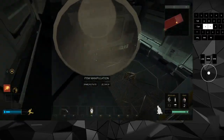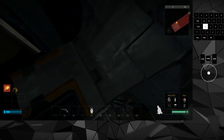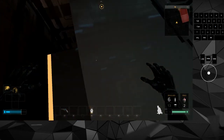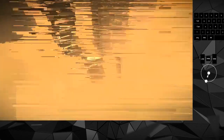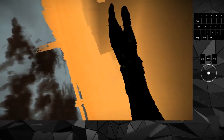Once you've clipped through, immediately stop holding A or you'll drop to your death. Now you have to navigate out of bounds. If you know the route it's really easy, but there are a lot of death triggers and bottomless pits so it's not easy at the beginning.